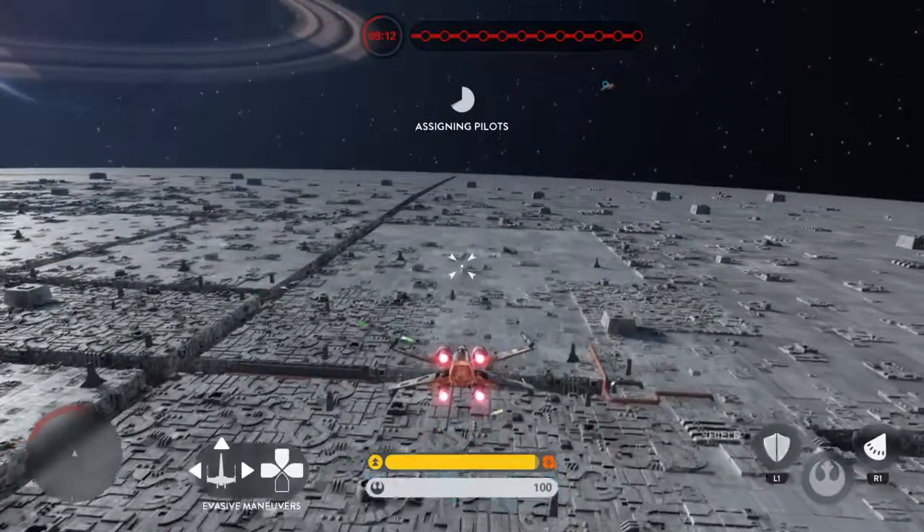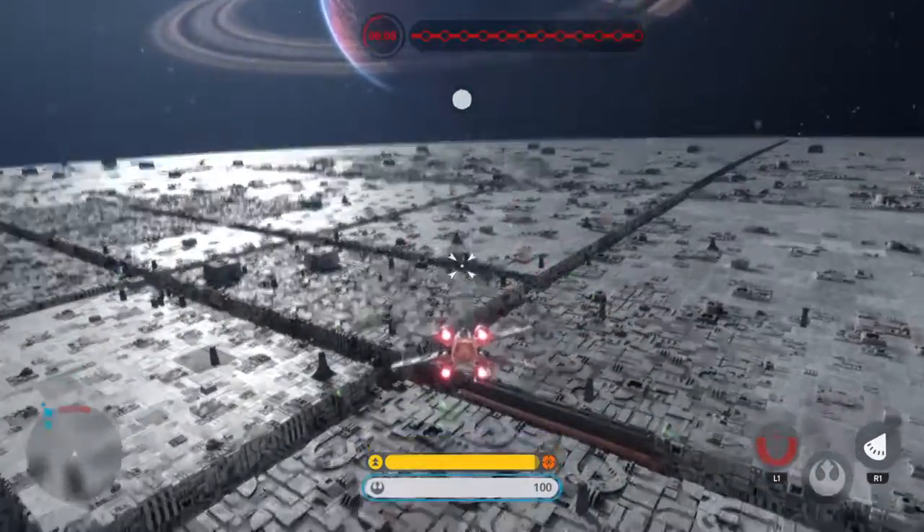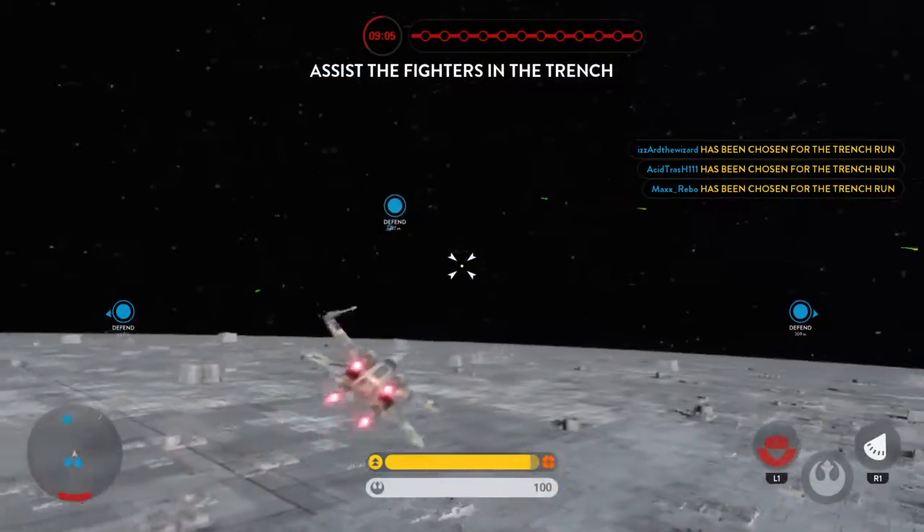The rescue mission was a success. Now, let's take out this battle station. Form up, target the exhaust port at the end of the trench. And may the Force be with you.